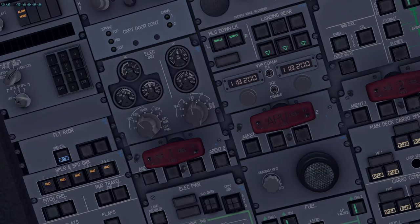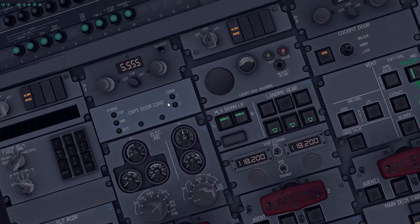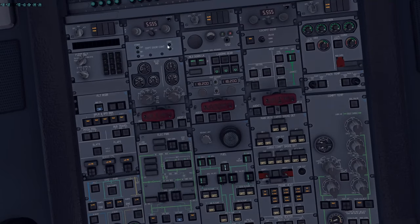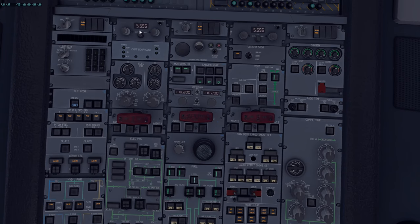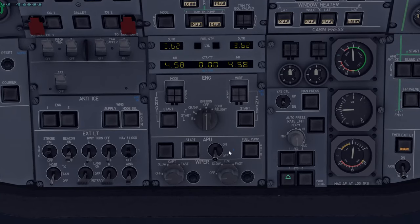I'll set the DC meter to Battery 1, and select GEN 2 — since Engine 2 will be the first engine we start today. Regarding the cockpit door security panel: during the enunciator test earlier, verify all lights illuminate to confirm the system works — especially critical for the passenger variant.